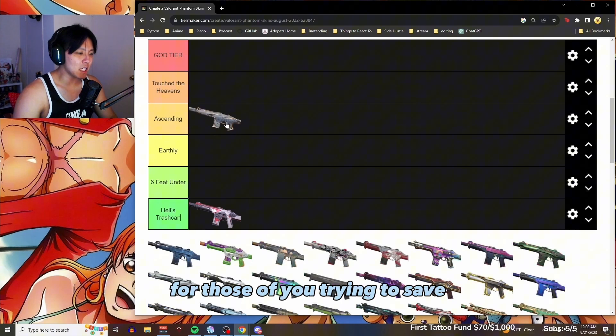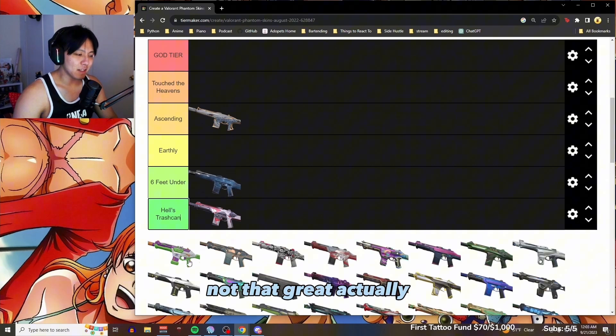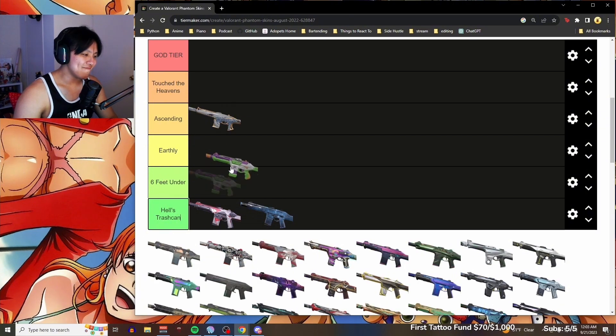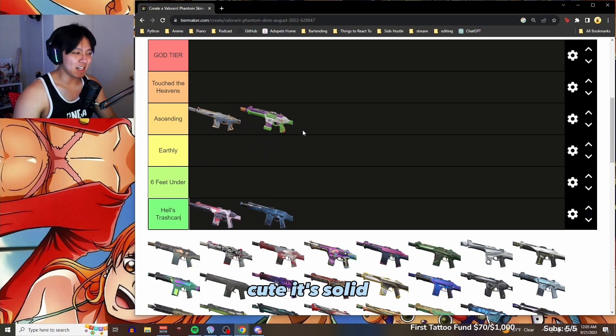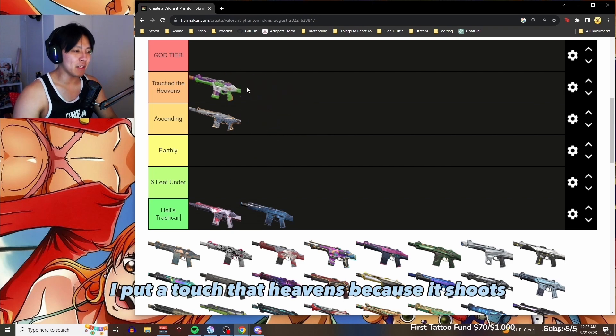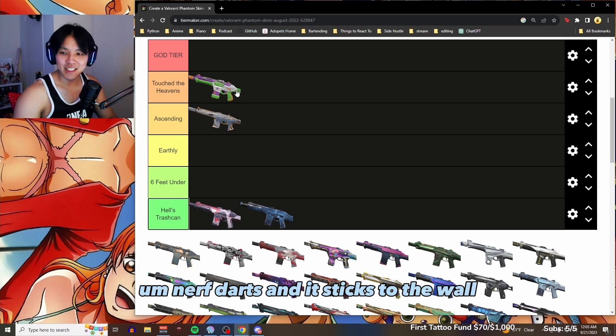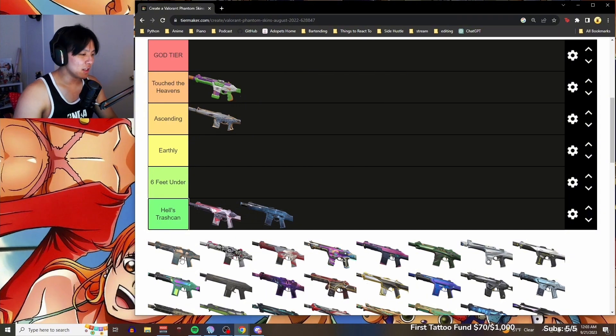For those of you trying to save, bang for your buck — it's kind of pretty, six feet under, not that great actually, trash. Our mod has this one, it's kind of funny. This one's cute, it's solid, pretty good. I'll put 'Touch the Heavens' because it literally shoots nerf darts and they stick to the wall — that's really cute.